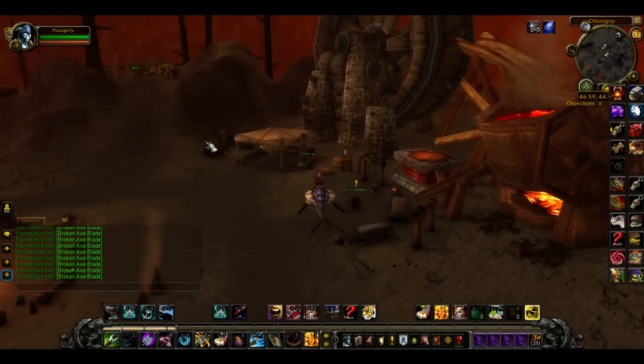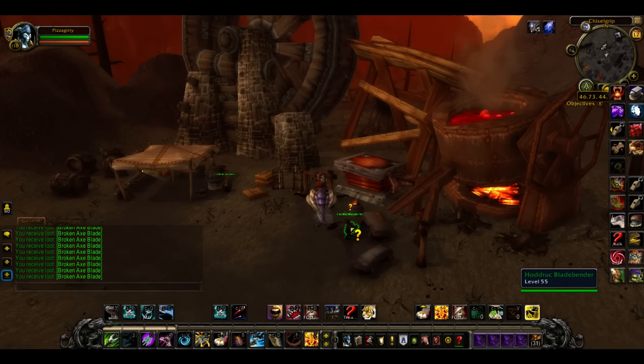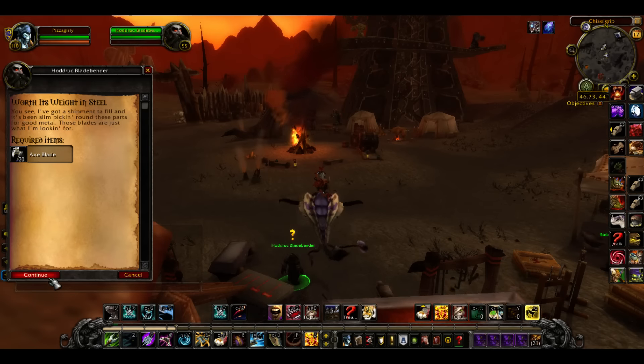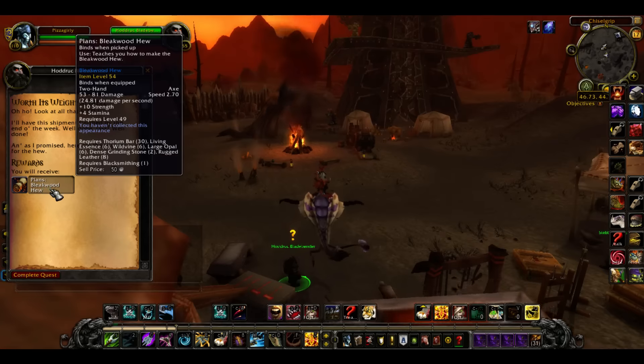Hey everybody, Murgle here, and today we're going over another blacksmithing pattern. It's from this little quest here, which I have ready to turn in, called Worth Its Weight in Steel. And you have to collect these axe blades — I'll show you in a second how you get them. It's pretty simple. It's Plan: Bleakwood Hue.